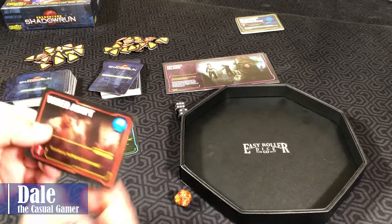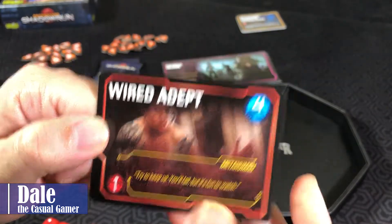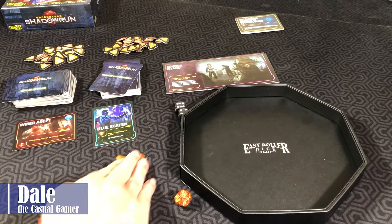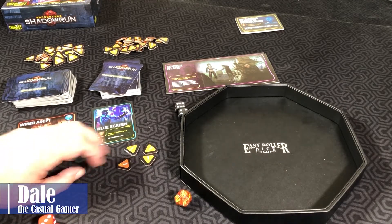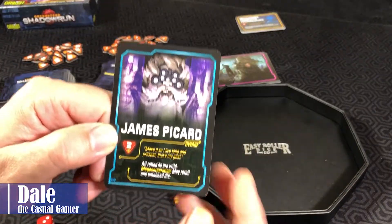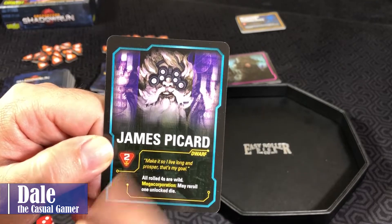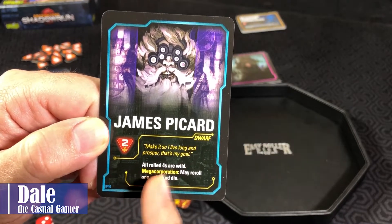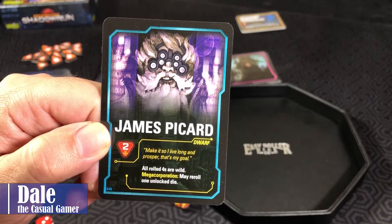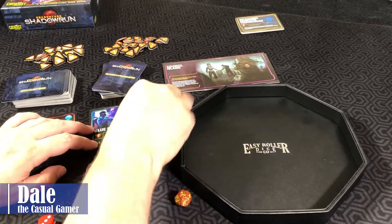We'll flip our next encounter, getting a Wider Depth, which will also change the district at the end of the turn, and we need a four. Just to show you how you can get additional Shadowrunners — you can have a maximum of five. At any time you have at least two money, you can flip over another one. If it costs two, you have to purchase it; if more, you have the option. We've got James Picard, a dwarf — all rolled fours are wild. We'll spend two money to add him to our team.